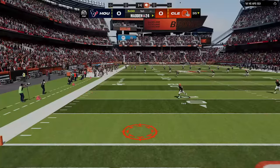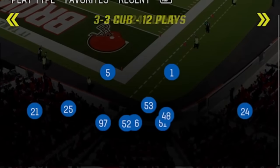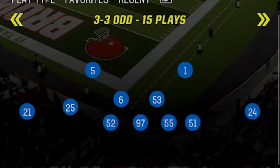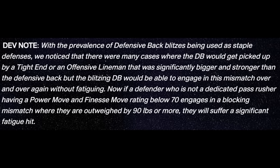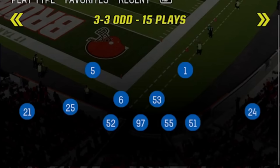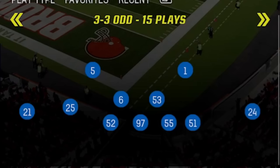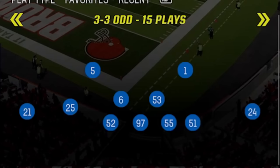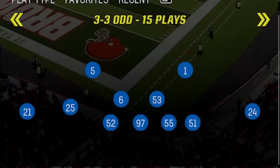The formation I'll be using all game on defense is still the 3-3 odd, as I had already started using this defense several weeks ago. Only now I will have to make a few changes since the latest patch — the biggest being the new fatigue penalties that affect any cornerback or safety when blocked by a lineman or even a tight end, aimed at destroying smaller meta defenses like the DB Fire 2 and Spinner Blitzes. I'm going to run this defense just like before the patch with only a few small adjustments, and the scheme is just as effective as it was before.